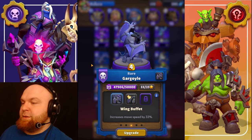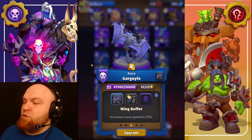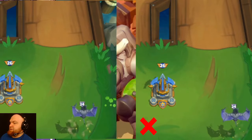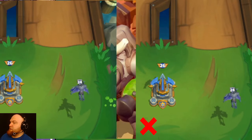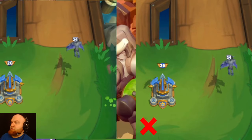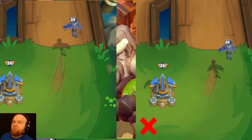Gargoyle talent number one: Wing Buff. It increases movement speed by 33 percent. The buffed unit is on the left side, the one on the right side has no talent. As you can see, it moves much faster.